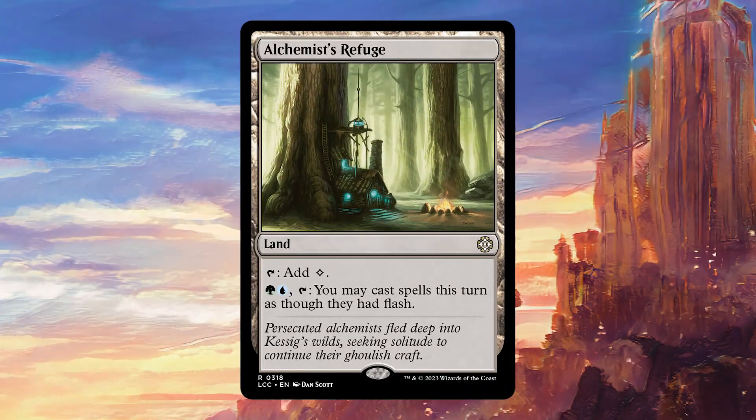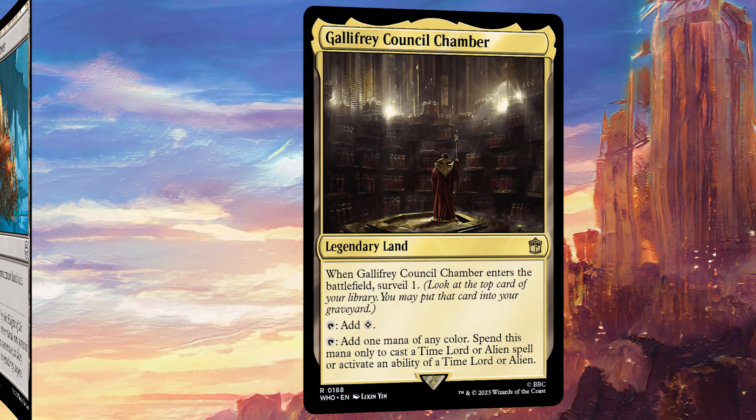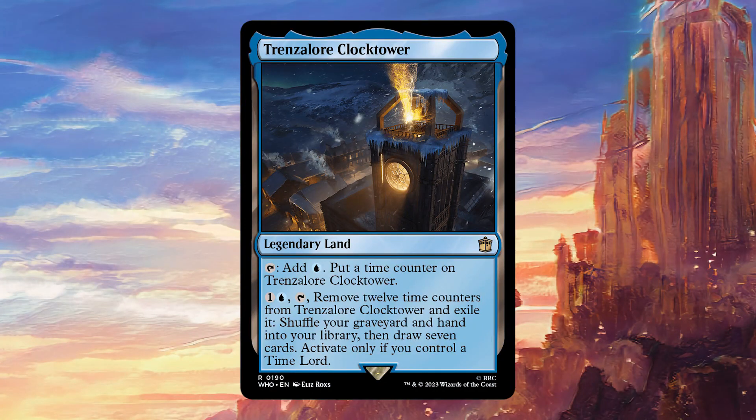Looking at lands, we are running Alchemist's Refuge, because it can be nice sometimes to play some of our Doctors or even Gallifrey Stands at the opponent's end step. Gallifrey Council Chamber surveils, which is something that we're interested in doing, and then it's going to fix our mana very nicely. Reliquary Tower we want, even though we're in a four-colour deck, because we do want to make sure that we can keep all of those cards that we're drawing, particularly so that we can put them into play with Gallifrey Stands. Trenzalore Clock Tower is a very powerful effect in a deck like this, because it actually gives us a way to make sure that our opponents don't just exile our whole graveyard, which would mean we can't achieve our win con. This is very nice because we can do it at instant speed.